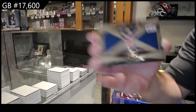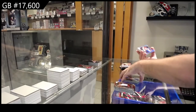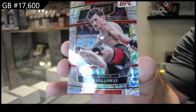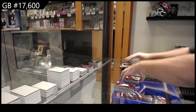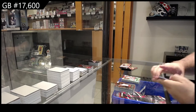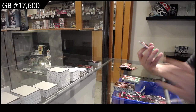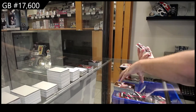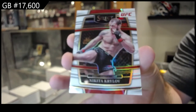We've got a Global Icons Paul Craig and we've got a Max Holloway — not numbered, these ones. Max Holloway. We've got a silver of Sanhagen numbered — and numbered to 75, Krylov, Nikita Krylov.